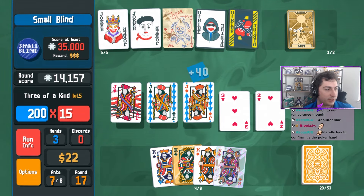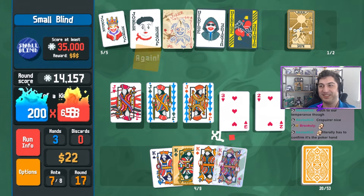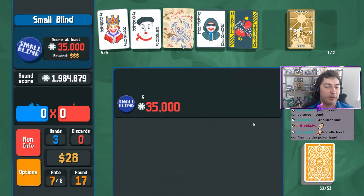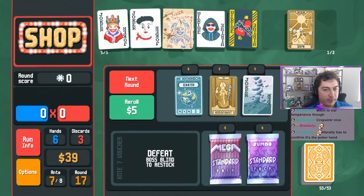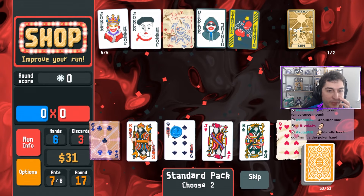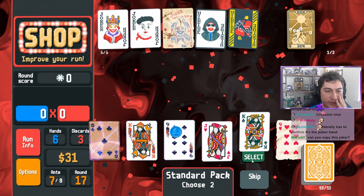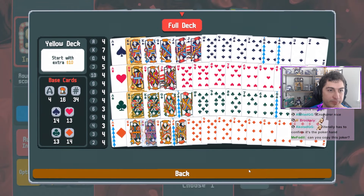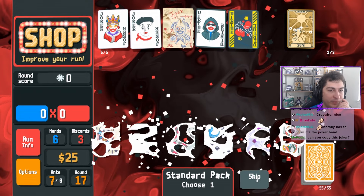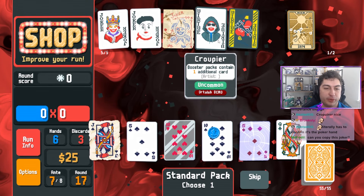This is going to be way more than enough points. Literally has to confirm it's a poker hand. You know, we're inclusive here. I should move Mime at the end. Let's get a little bit of use out of you. Oh my gosh, that's a lot of cards. We're going to just grab two kings. Can you copy that joker? No, we tried earlier - we cannot.